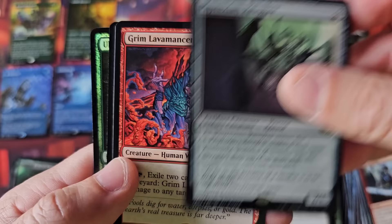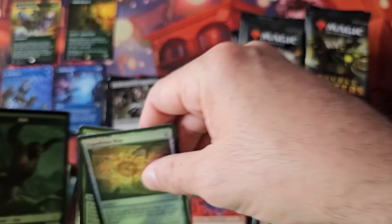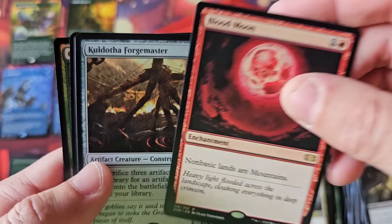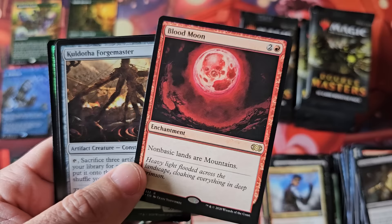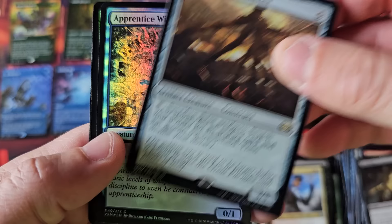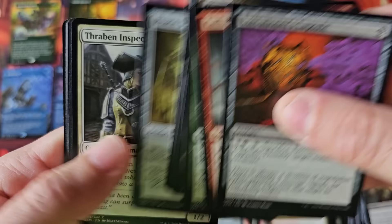Grim Lavamancer from the Core 2012–2013 infamous era. Another foil Expedition Map — should be a $10+ card, though I'm sure it's not anymore in the game piece era. Blood Moon — very nice hit. Blood Moon is such an iconic card, so irritating to play against. Pretending I knew how to play Magic the Gathering — this card is just so iconic and irritating. I've always hated that card since the Dark Era and the billion reprintings. It's just unfun to play with.